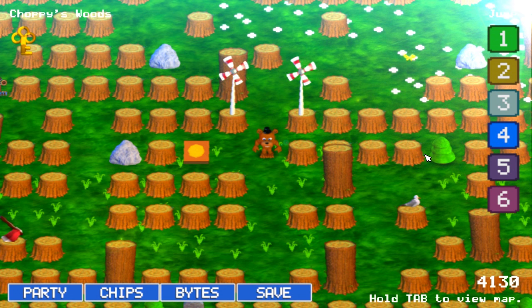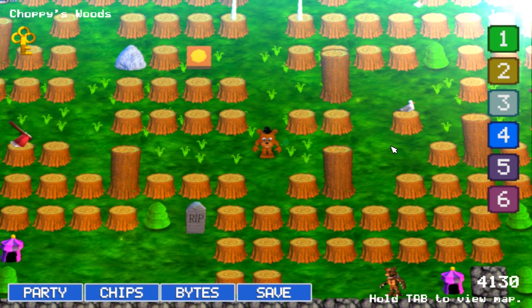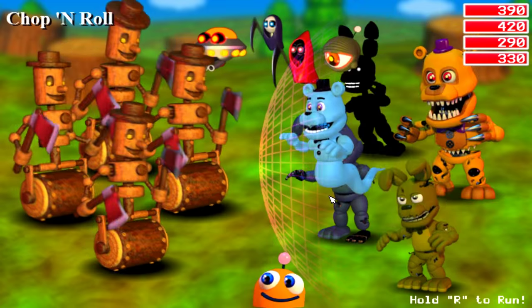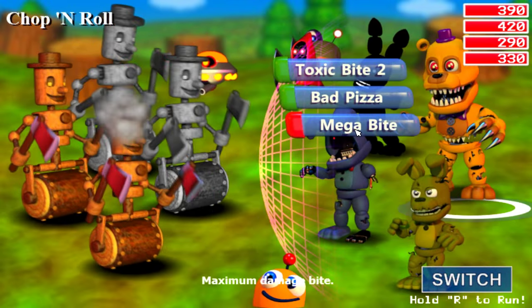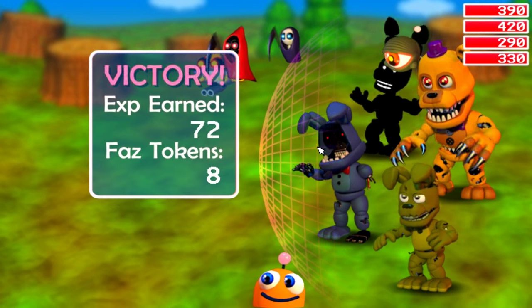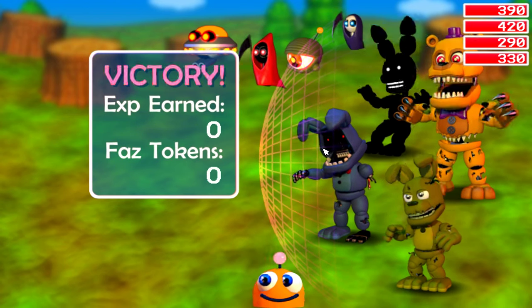This is what Choppy's Woods looks like now. The trees have been retextured. The little birds have changed from birds to seagulls, which I think is kind of weird. Let's get rid of these Chop and Rolls - let's hit some AOE, let's hit a bad pizza. So we've changed from little birdies to little seagulls, because why not?